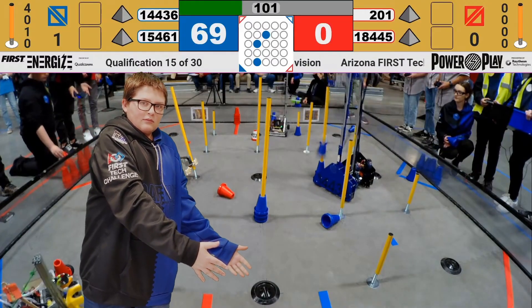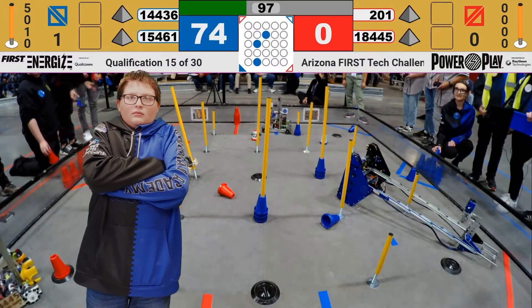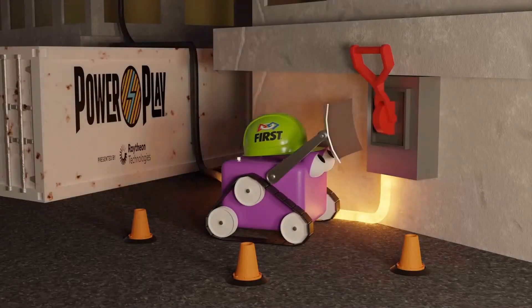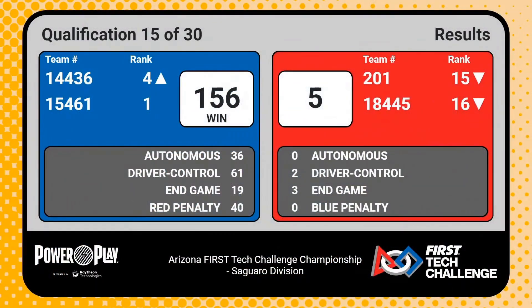We tipped the robot while manually controlling it. That might be a bit of a problem, because we didn't do anything for like a minute and a half. But our alliance partner, Nuts and Bolts, carried us through the rest of the match. Even though they could only reach the low poles, they were very efficient and incredible partners.